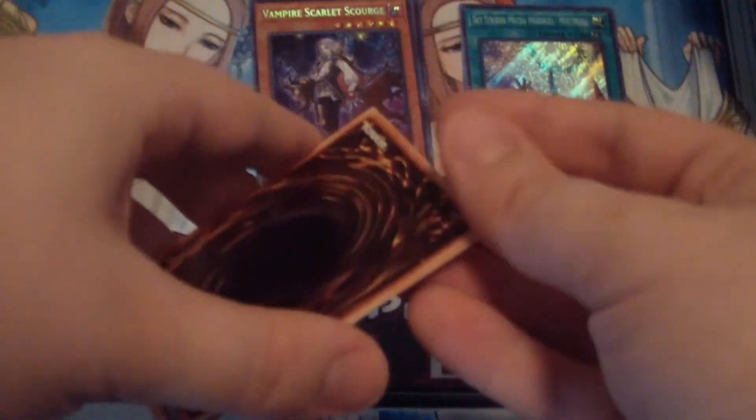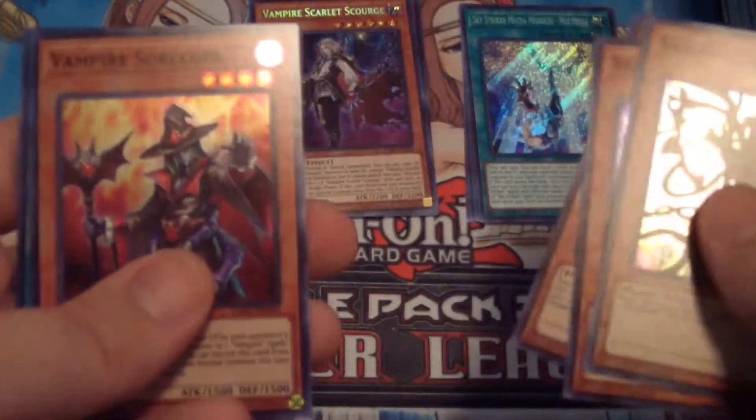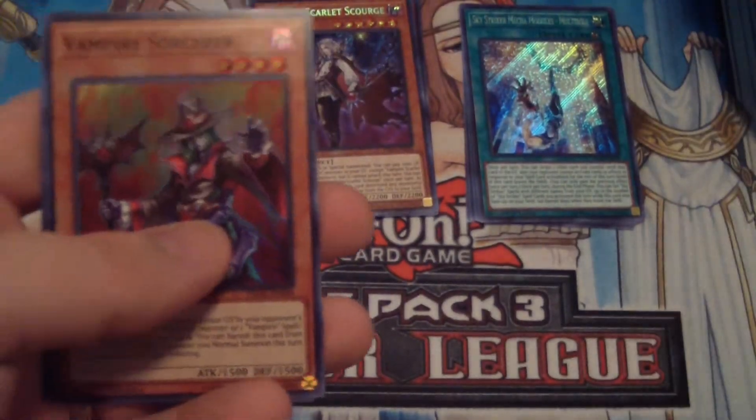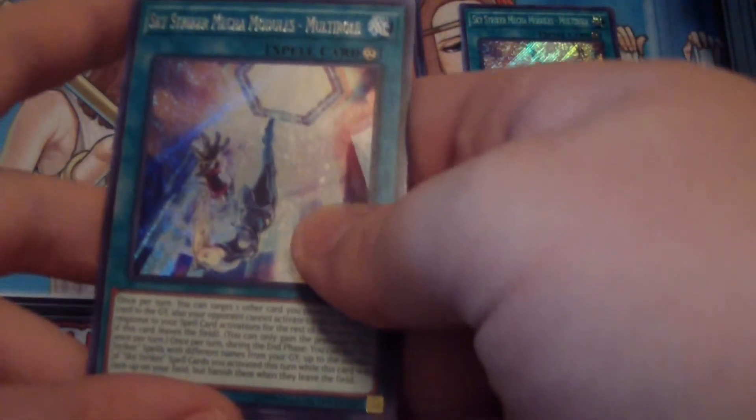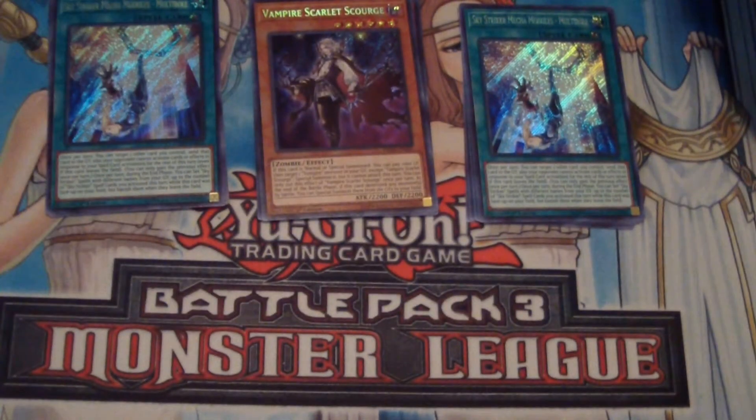There it goes. Let's see what else we got here — something good, right? Vampiric Orcus — that's awesome. Vampiric Koala again. Curry Bandit. Vampire Sorcerer. That's not bad. And we have another Sky Striker Mecha Modules Multi-roll. Kind of hard to say, right? Kind of awkward. Anyway.